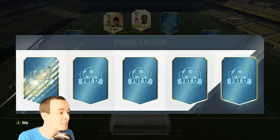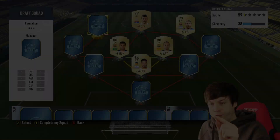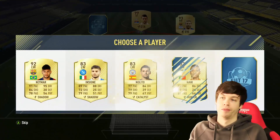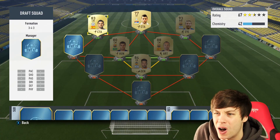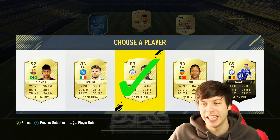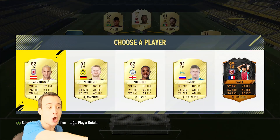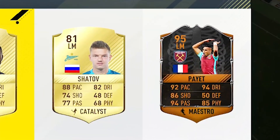Oh, left winger - come on, can we get someone decent? Oh no! Do we take the Nalito for the Neymar? I'm gonna take the Nalito because we've got a chance of getting Sterling in left mid. Yes, Sterling! Oh my god, look at that player - stop looking at it, you can't pick it.